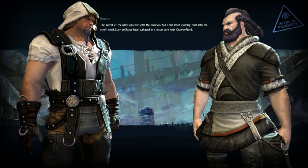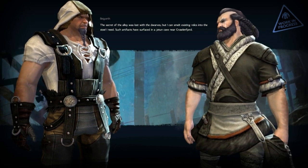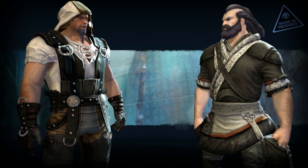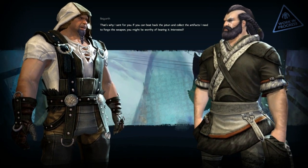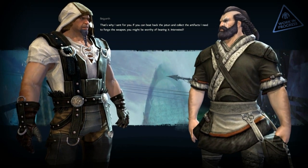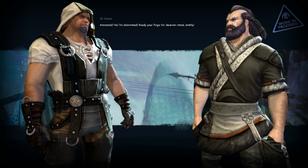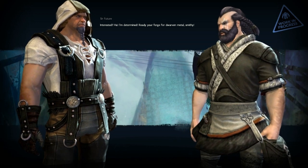'If I can get enough of it, I can make a weapon to shatter mountains. The secret of the alloy was lost with the dwarves, but I can smelt existing relics into the steel I need. Such artifacts have surfaced in a Jotun cave near Grawlingfjord — that's why I sent for you. If you can beat back the Jotun and collect the artifacts I need, you might be worthy of bearing it. Interested?' I'm determined — ready your forge for dwarven metals, smithy!